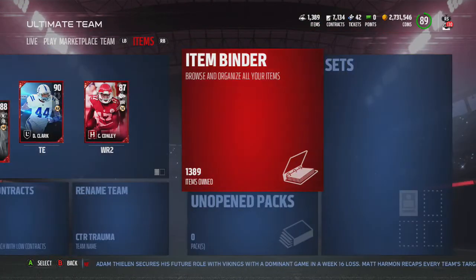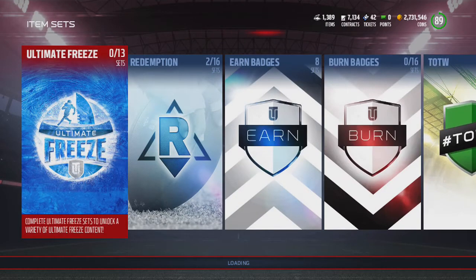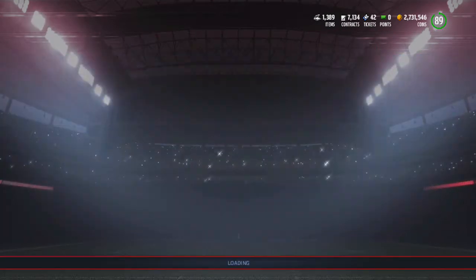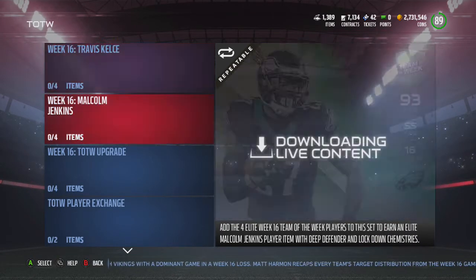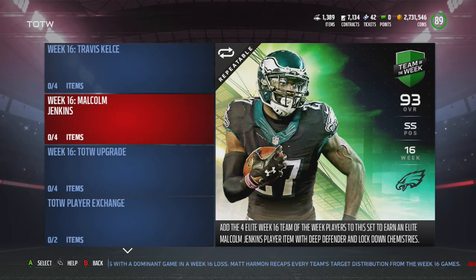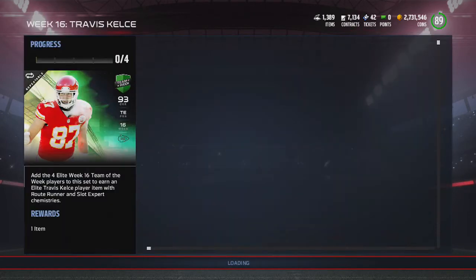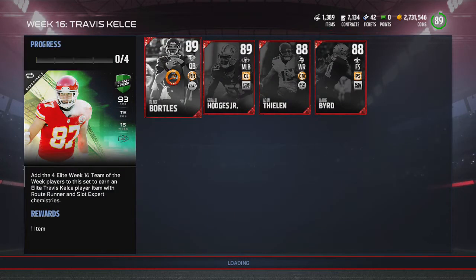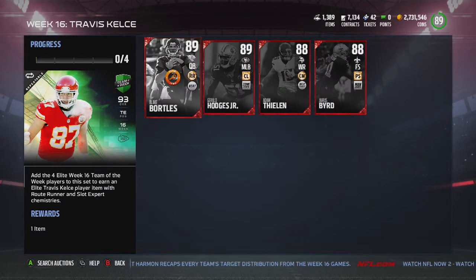Today we have Team of the Week — let's take a look at some of these cards. There's a Shazier limited which is a beast obviously, then we also have Travis Kelce and Malcolm Jenkins. I'm sure this Kelce is really good because Kelce is always good. Let's see who goes into these sets — no crazy players that I really want.